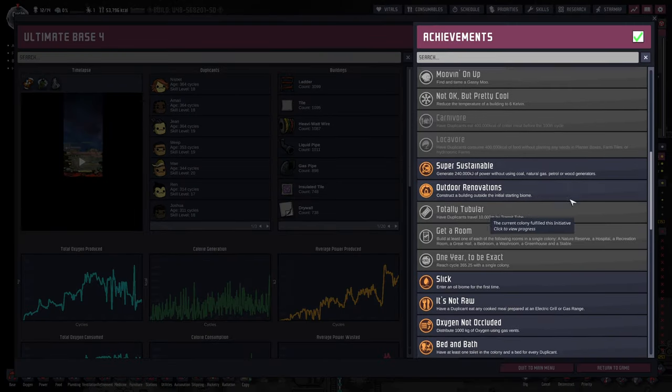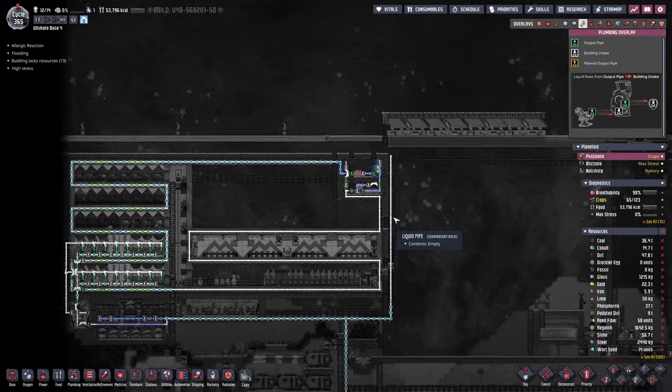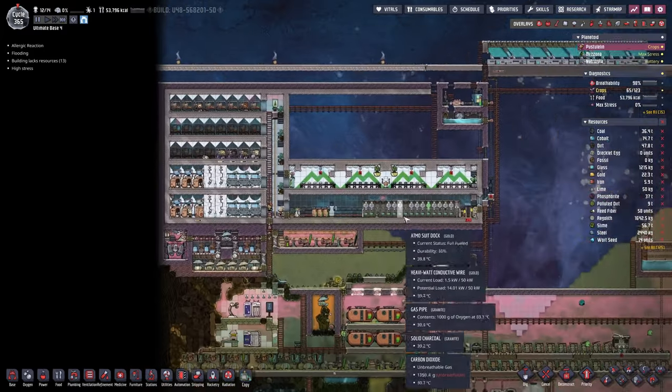Colony achievement - reach cycle 365 with a single colony. So that was actually just one year - it felt like seven. But just lately it's now much less stressful now that we've taken care of the food.